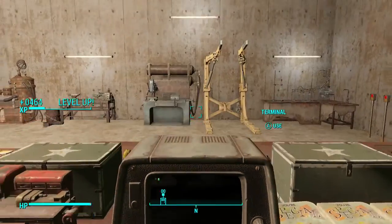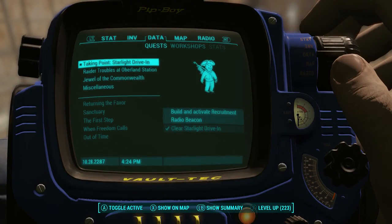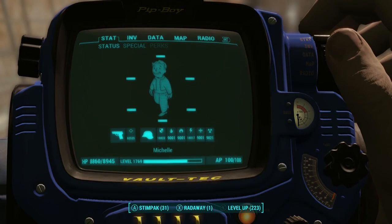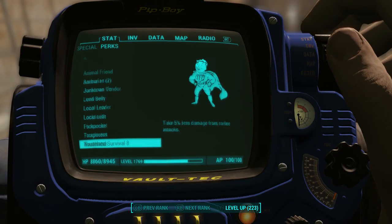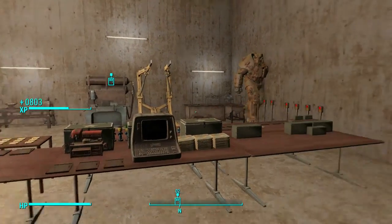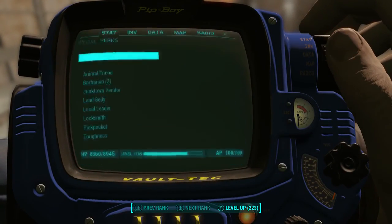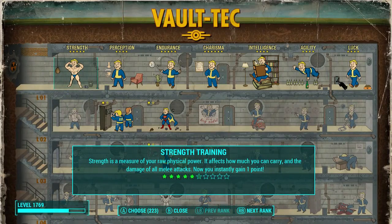Holy shit — I'm level 1769 and I have 8,000 health. I'm not killable. So how do I level up from here?